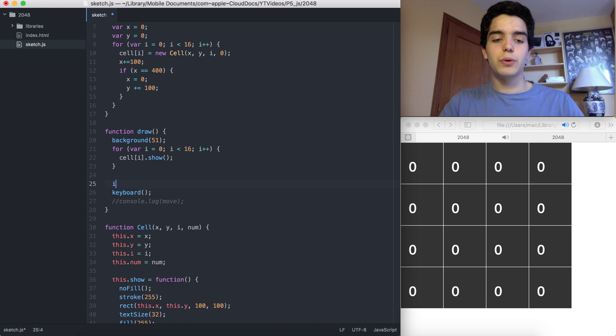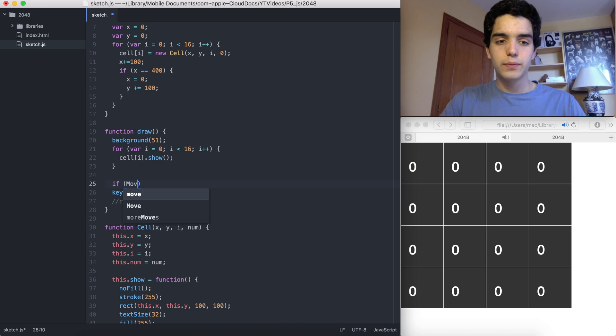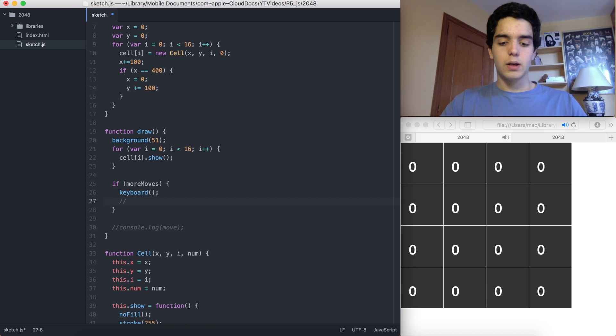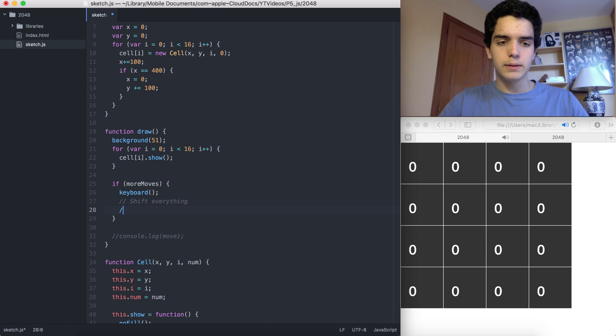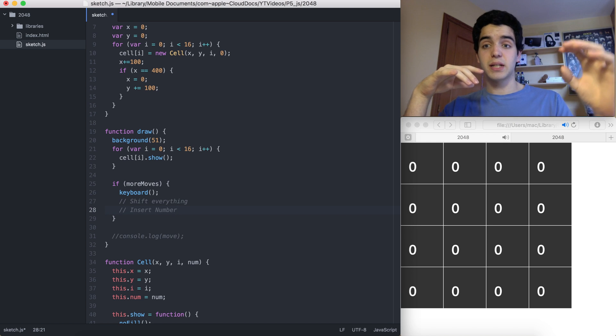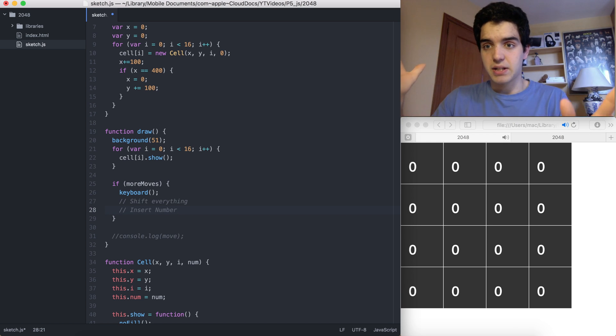So the flow is: if there are more moves, check the keyboard input, shift everything, and then insert a new number into one of the empty spaces. That's it.